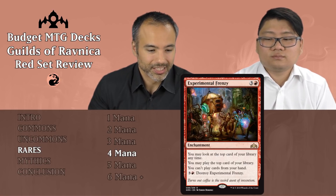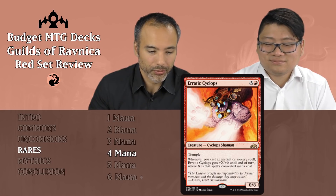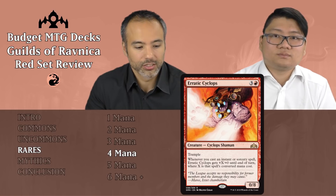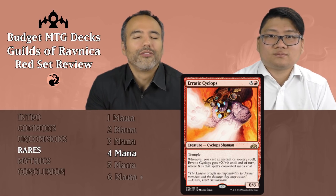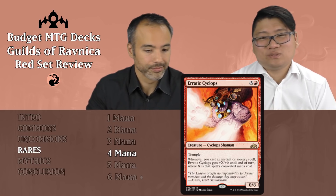And the last of the rares — Erratic Cyclops for three and a red, so for four mana, it's a 0/8 Cyclops with Trample. Whenever you cast an instant or sorcery spell, it gets +X/+0 until end of turn where X is that spell's converted mana cost. A 0/8 doesn't help us very much, and only a few times in the game is it going to be able to attack with any kind of power. For the rest of the game it's going to be sitting there doing nothing, just making you feel bad. Please just put this aside.